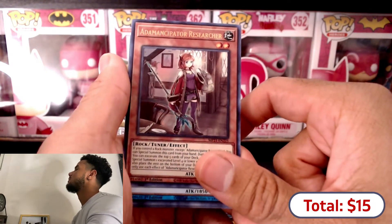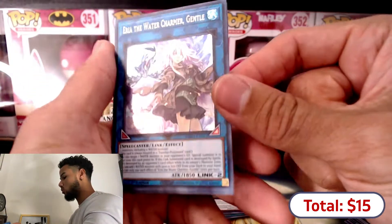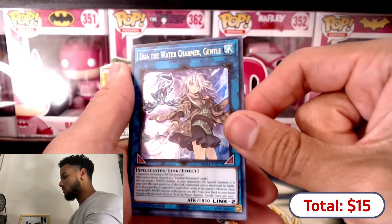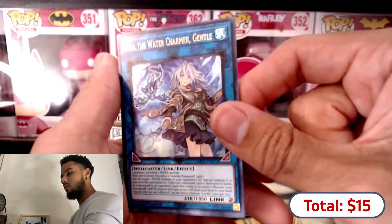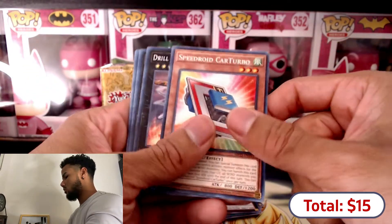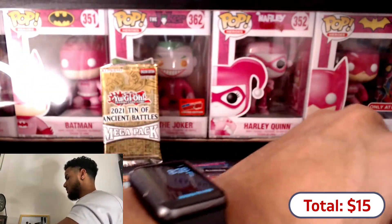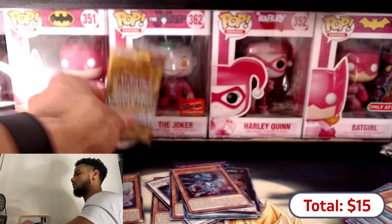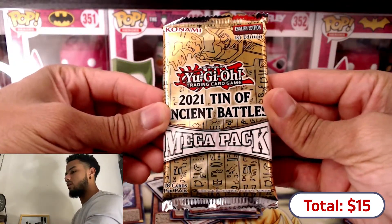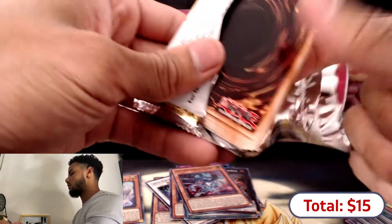Oh okay, so we have the Water Charmer now! Pretty good - do they have all the charmers here like the green, grass, and fire? I wonder. Then we have Speedroid Carturbo. Alright, so I keep putting super rares in the common pile. Our last pack is the final 2021 Tin of Ancient Battles mega pack - it's hard to pull the Crossout as you can see.